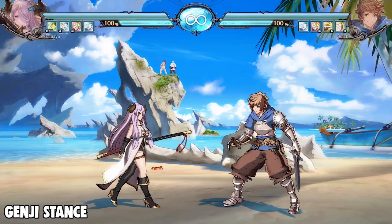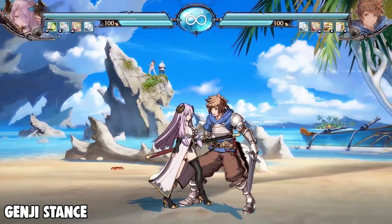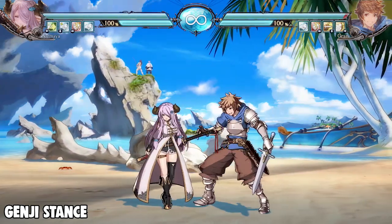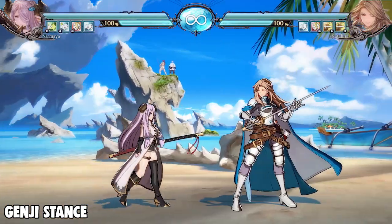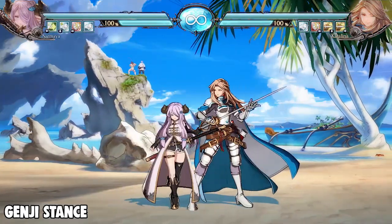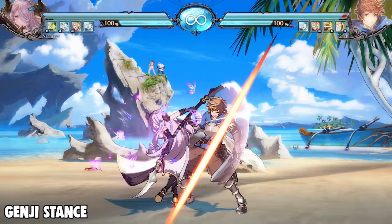First, let's take a look at her Genji stance normals. 5L has a six frame startup and is minus one on block. Unlike other characters, this does not have a far proximity button variation, which means whether you're up close or from far away it'll be the exact same button. The advantage is that you can actually confirm from very far away. Close 5M is pretty decent — it's got good range and is really good for frame trapping because it has a seven frame startup and it's minus two on block.